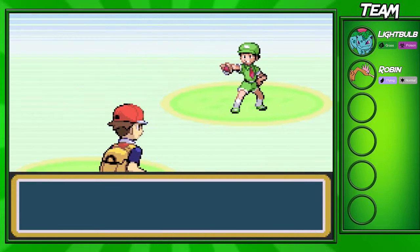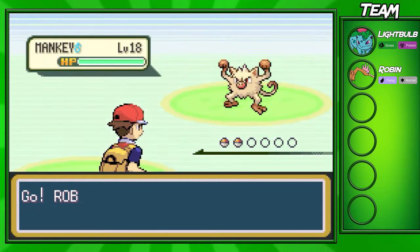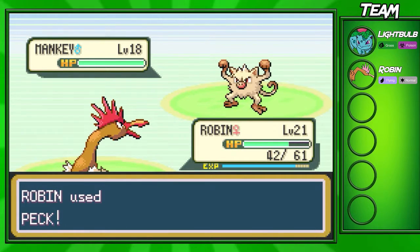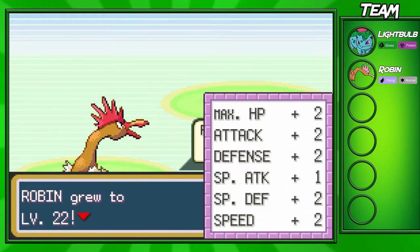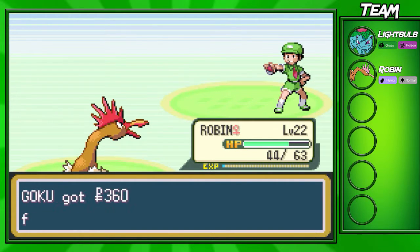This is gonna be the last trainer on Nugget Bridge. His name is Camper Ethan, and he has a Mankey which is level 18. Like I said before, if you have a Flying type you shouldn't have too much trouble with this whole bridge. We are gonna be able to take it out in one shot, but if you don't have a Flying type, make sure you bring out a strong Pokémon because Mankey is a strong Fighting type and it evolves into Primeape — its first evolution is still pretty good and pretty scary if you don't have anything to deal with it.